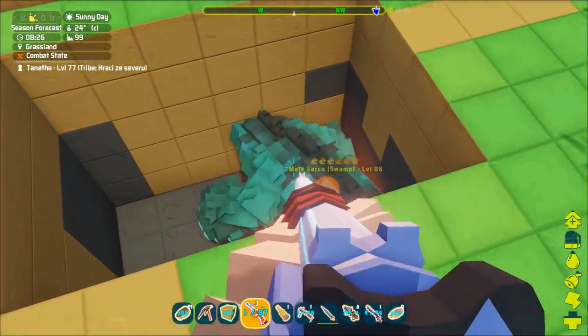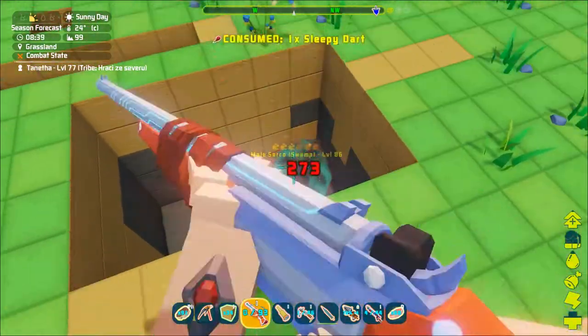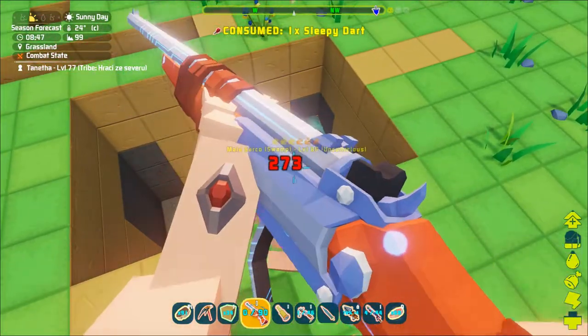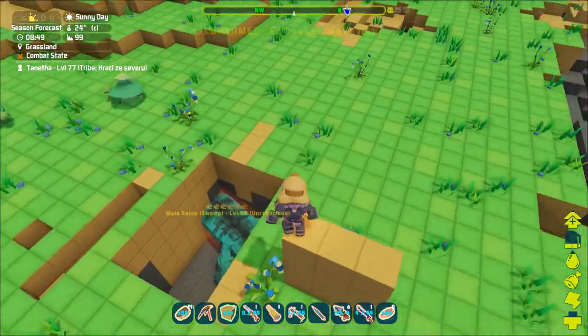There are two color variants. This one is the swamp Sarko. Once down, you just have to put some taming food into their inventory and wait until they are tamed.